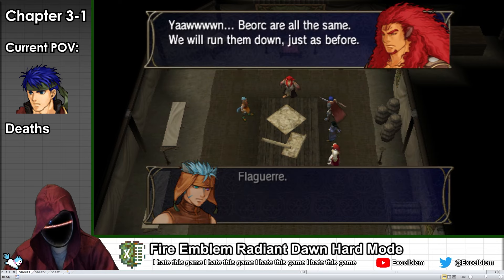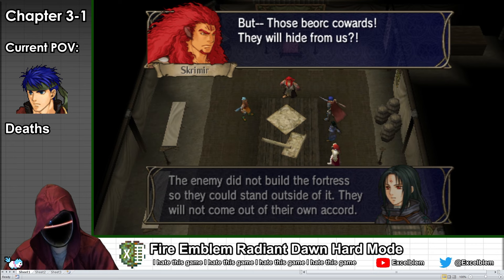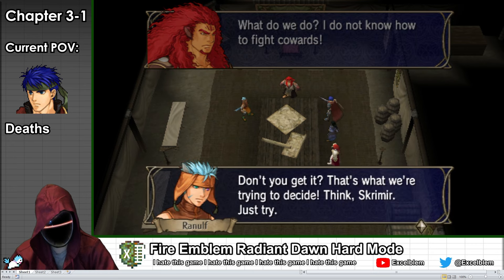In Chapter 3-1 of Radiant Dawn, the Laguz Alliance presses the attack but they have no idea how to attack a fortified position. So Sorin is tasked with drafting a plan to take the fort by deception.